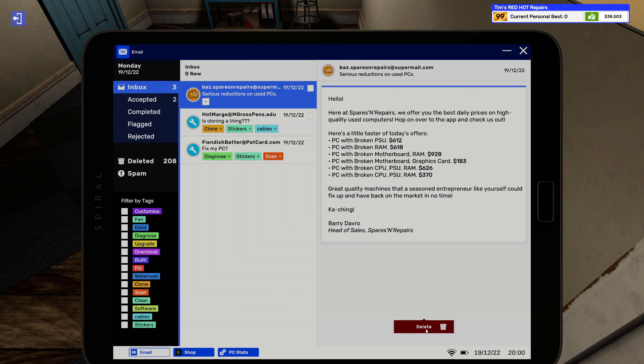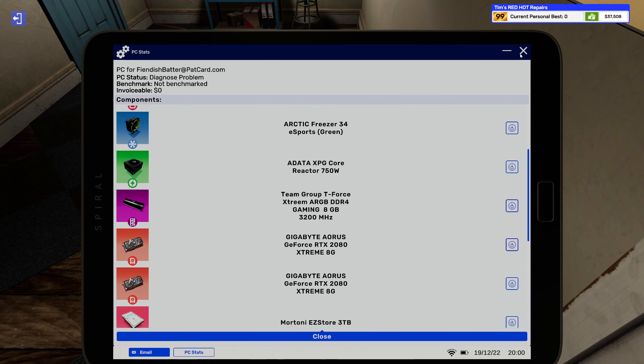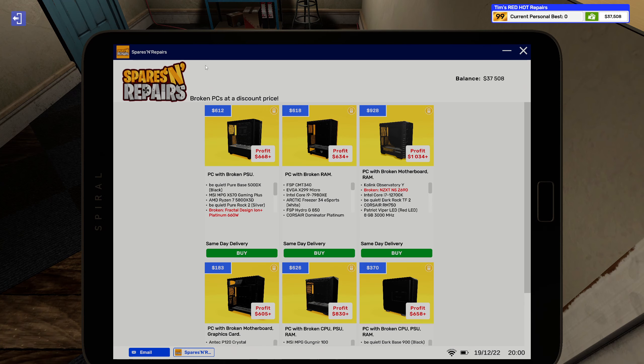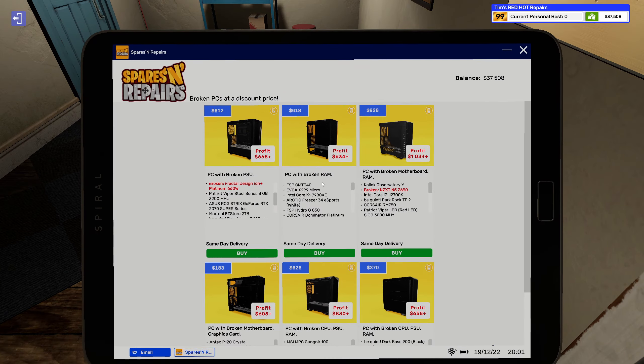Should we have a look at some broken PCs? We could do the checkout thing and just hope and pray that it's correct. This one has a broken power supply and it does have a Ryzen 7 5800X3D, eight gigs of RAM, and a 2070 Super from ASUS. Let's see what I have in my inventory — all of those are brand new. I don't want to use a brand new part for that.